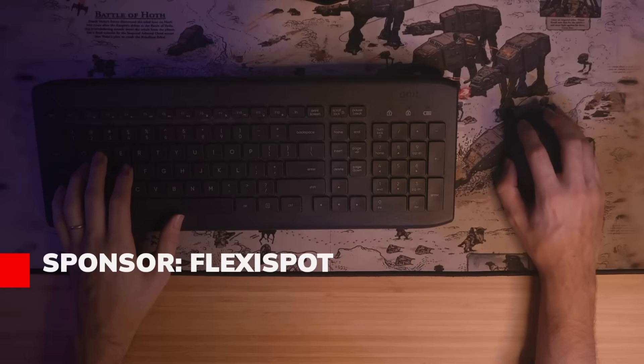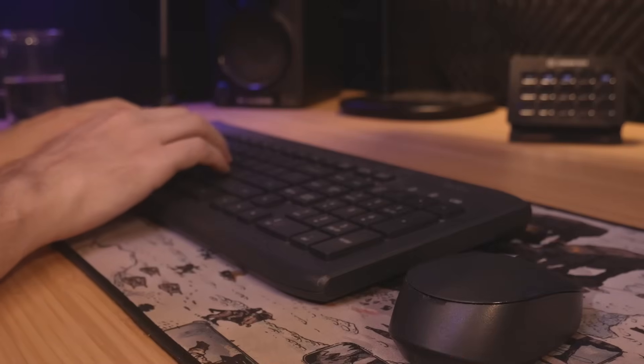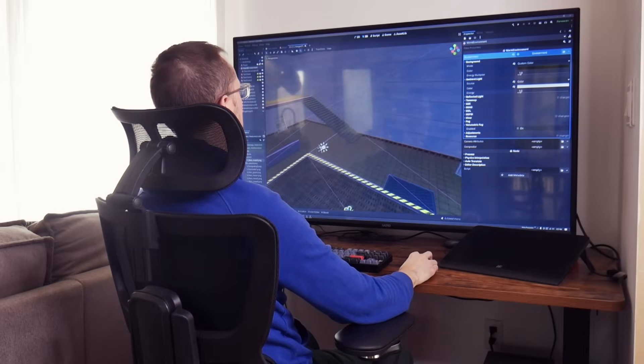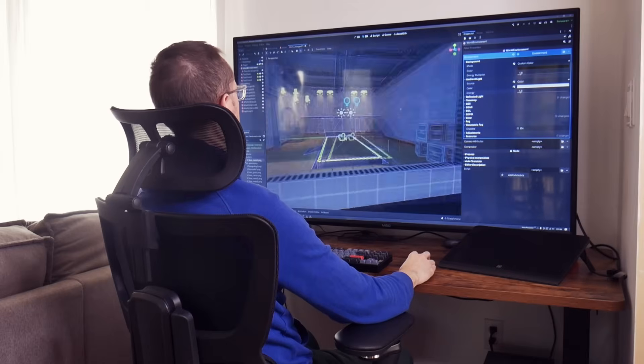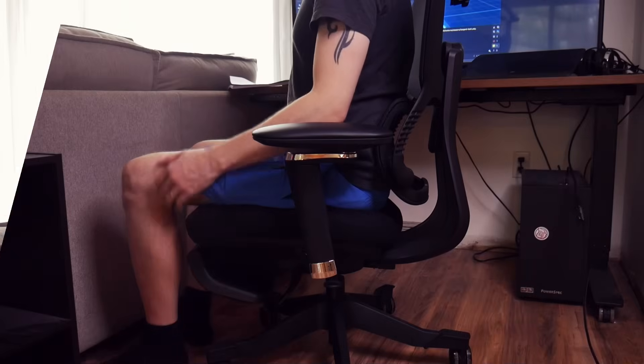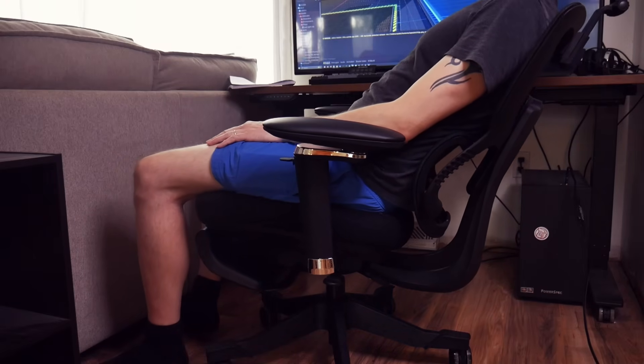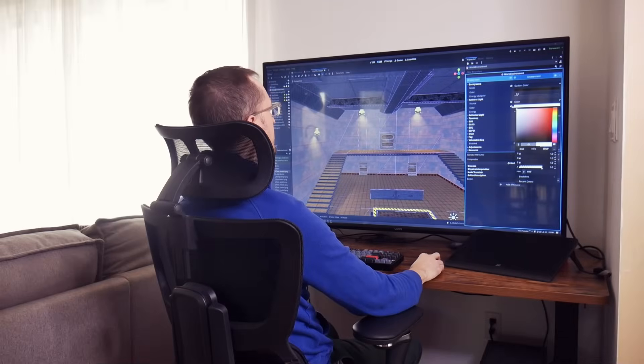If you spend long hours coding, designing, or editing like I do, having a solid chair is a game-changer. The folks at Flexispot were gracious enough to sponsor this video and send me their Flexispot C7 Max, and it's already become my go-to office chair. Right out of the box, this thing feels well-built — it's sturdy, supportive, and comfortable for those long dev sessions.